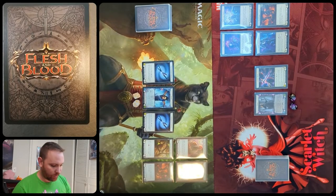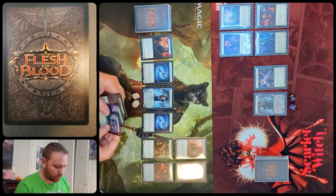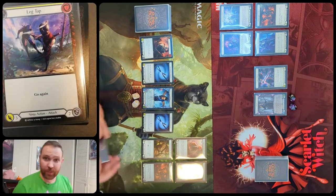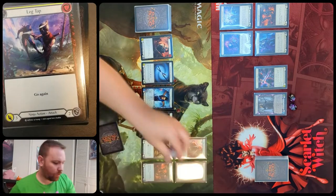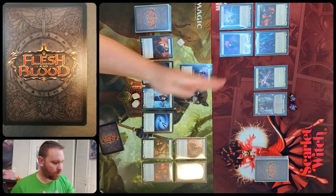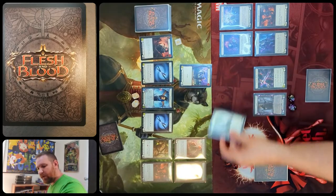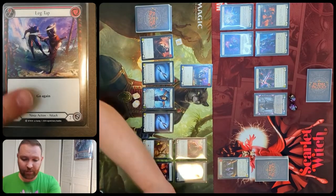Starting out with Katsu's first turn. He's going to pitch a blue card for three resources and pay one to play a yellow leg tap, just go again, attacking for three. He has two resources left and sends that at Chain. Because Chain is getting a free redraw, he'll go ahead and block for three.